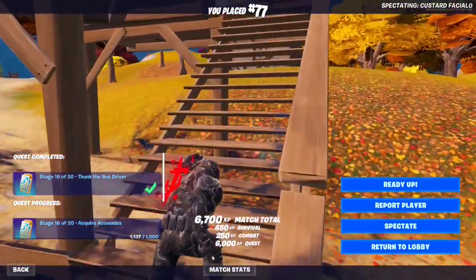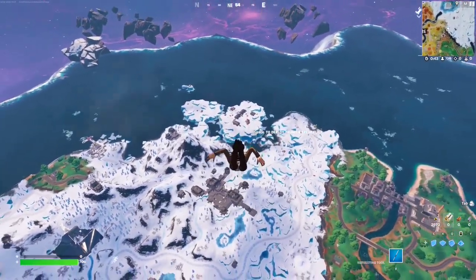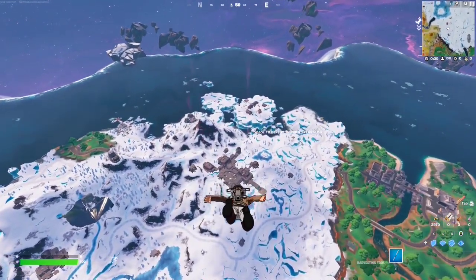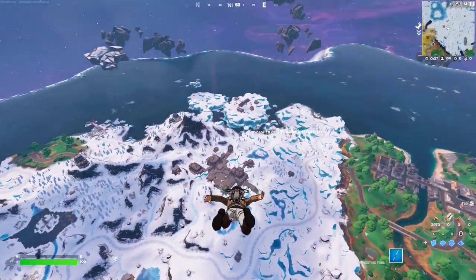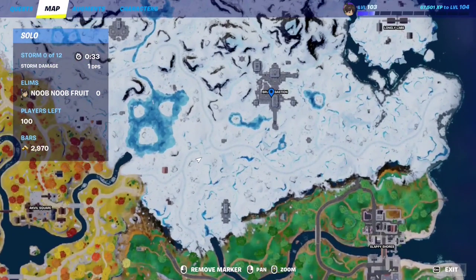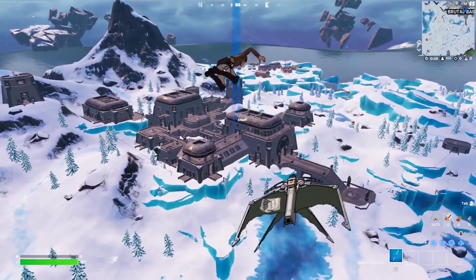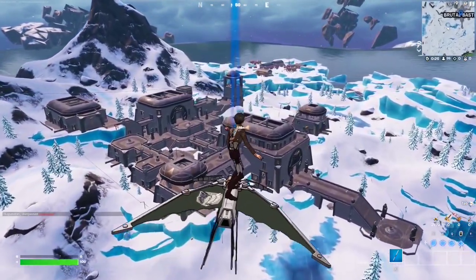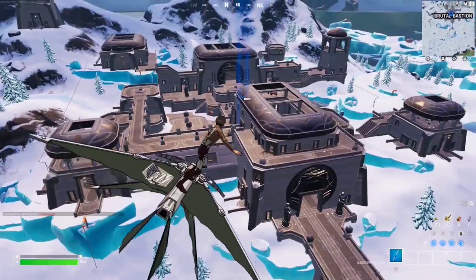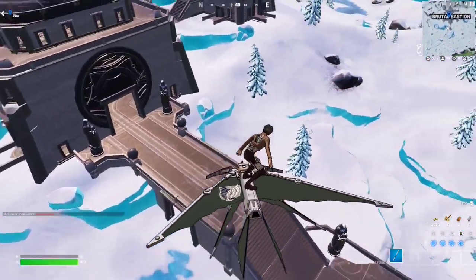For this week's quest you have to light three campfires. Campfires can be found all around the map, but one of the best places to light them is Brutal Bastion, which has five campfires in total and you only need to light three. The first campfire is going to be right at the entrance — you see this bridge, it's going to be right underneath it.